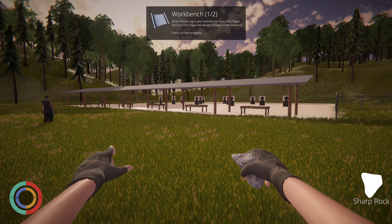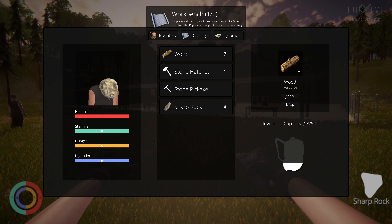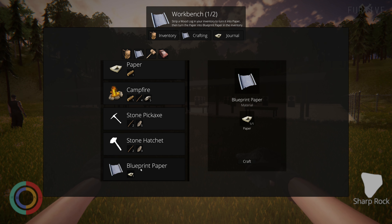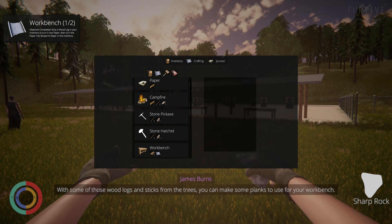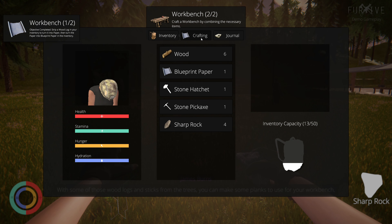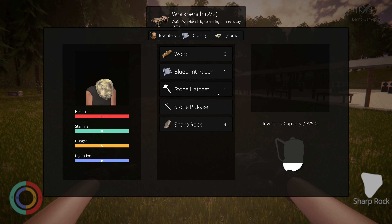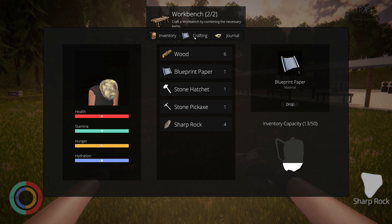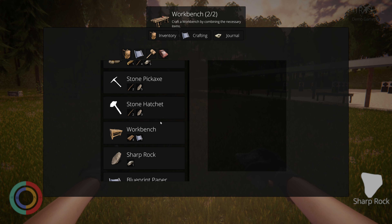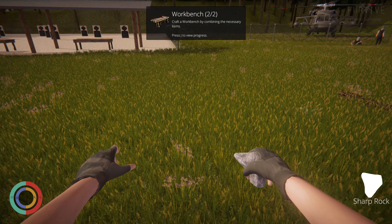Wait a minute — strip a wood log in inventory to turn it into paper. Now with blueprint paper and some of those wood logs and sticks from the trees, you can make some planks to use for your workbench. Just got to include your blueprint. Workbench — I need planks. Planks — I need sticks.